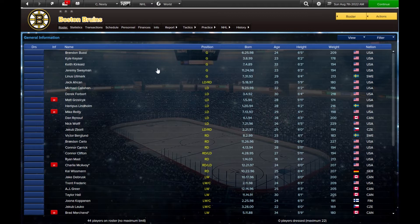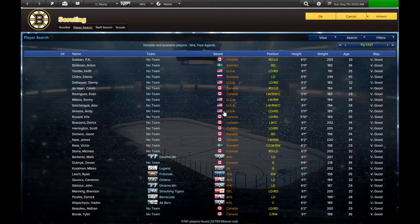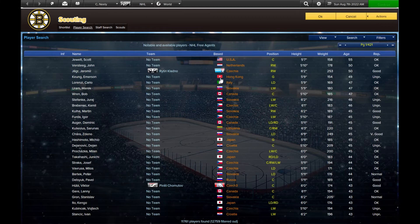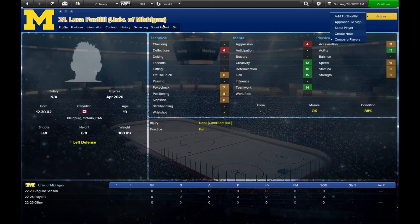We've got the team, and we're on August 7th so we're before training camp. This is the full list of players in training camp. When I talk about how involved this game is, I mean it. If you go to free agents, it doesn't just show you NHL free agents — it shows you every single player that does not have an NHL contract. There are 421 pages of free agents, ranging in age from 55 all the way down to 19. It gives you their reputation, shows you how good potentially they are, and you can offer or scout them.